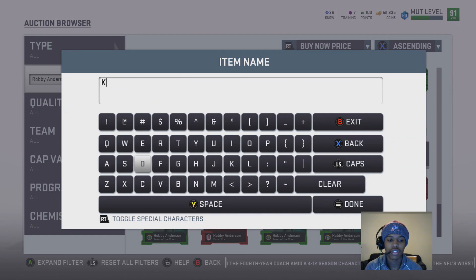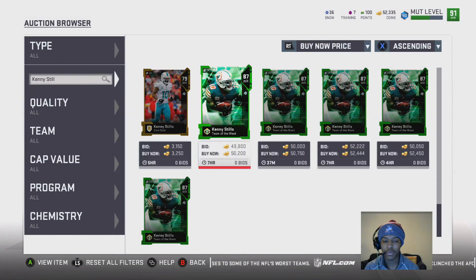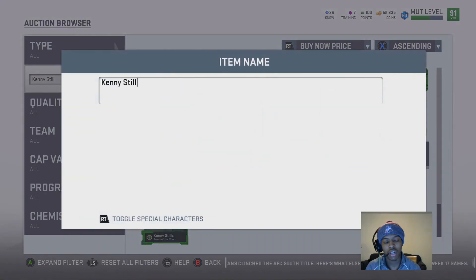I'll be doing this series for offense and defense — next I have running backs, linebackers, and defensive linemen. But the next card is 87 overall Kenny Steels. He's a card most people won't expect on a budget list, but you can get him for around 40 to 50K late night. He has 90 speed, 84 jumping, 84 deep route running, 82 spec catch, 84 catching, and he's 6 feet tall. He's a bit on the pricier side but still a great budget piece.